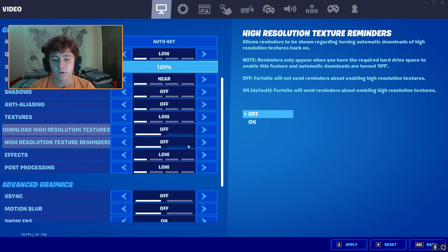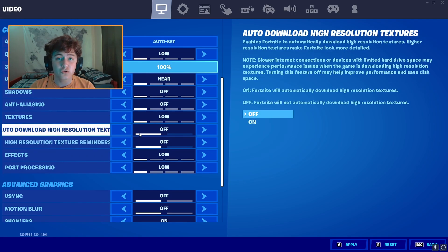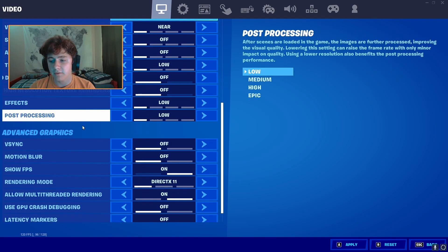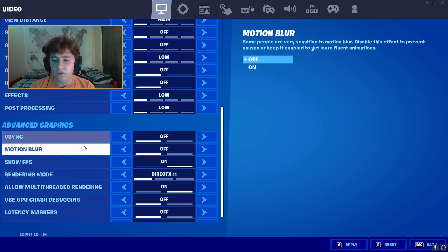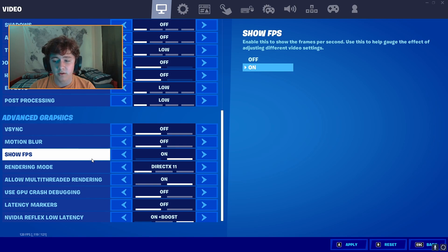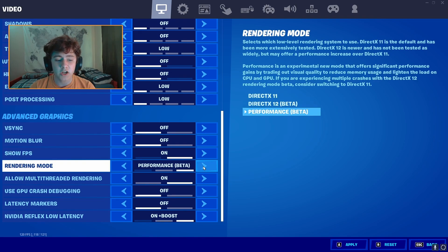There are two new settings this season: 'Download High Resolution Textures' — you want that off — and 'High Resolution Texture Reminders' — also off. Make sure everything else is off as well: VSync off, Motion Blur off — that's really bad — and then turn Show FPS on.